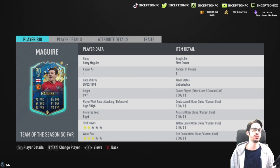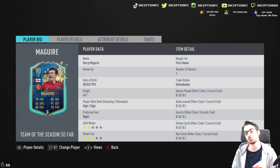We're looking at a card that is 6'4 with high, high work rates. The high, high work rates with 6'4 are very key things with this card. Two-star skill moves and a three-star weak foot.